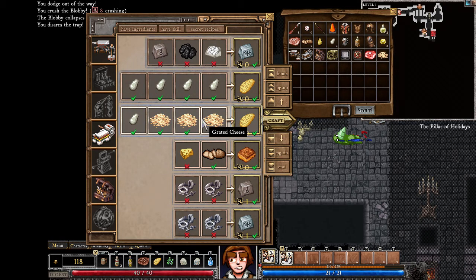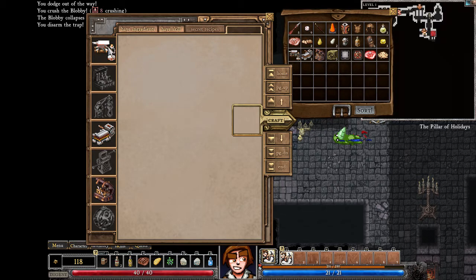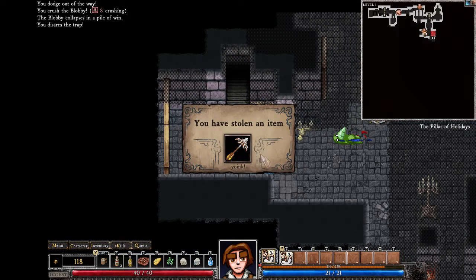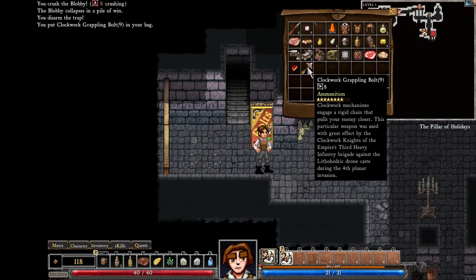Cheesy omelette — that's what we need it for. I think though that it gives us less health than the deep omelette. Half ingredients, half skill. We have nothing. NOTHING. Bolt dispenser! Grappling bolt — this is a new one too. Empire's Third Heavy Infinity — I think that's one of the DLC arrows. That sounds weird to say.